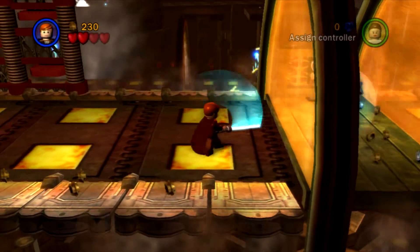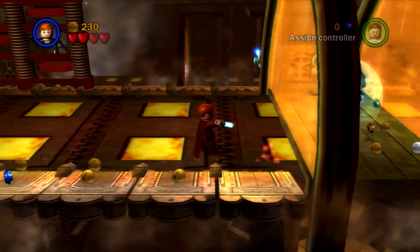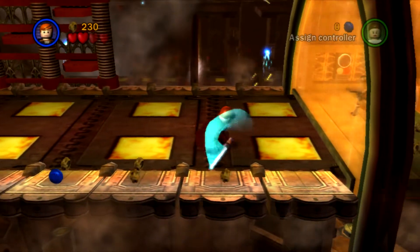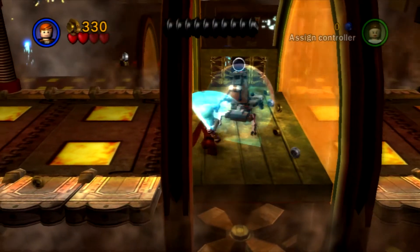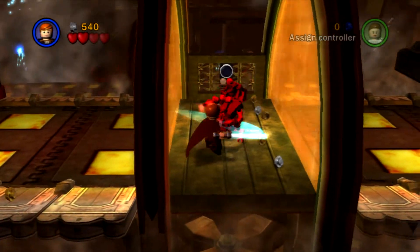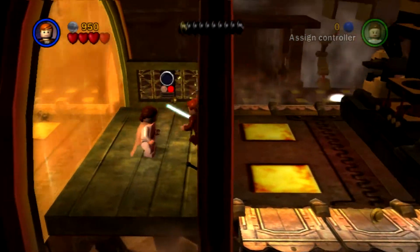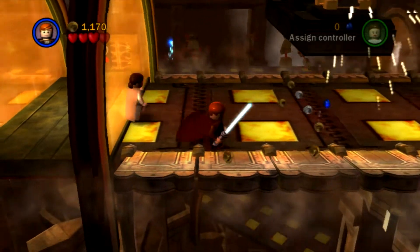I need to have my lightsaber out. This is not as easy as it looks, and I'm not convinced I'm meant to be on this just now. Let's try just destroying him like this. I am going to be your leader soon! I was trying to do an impersonation of Darth Vader there — it just came out like Bane.